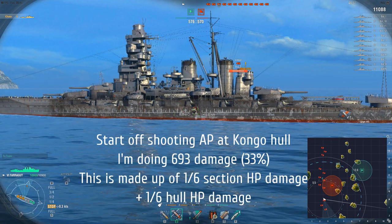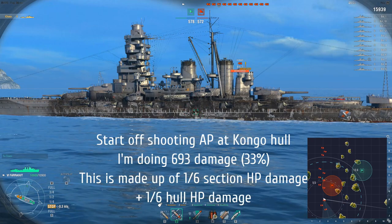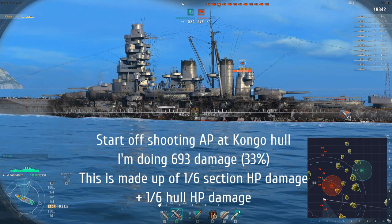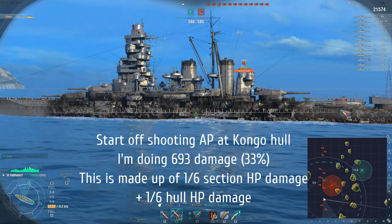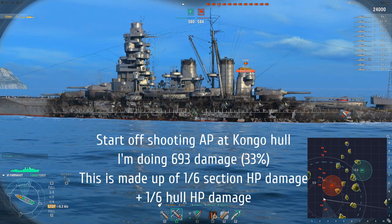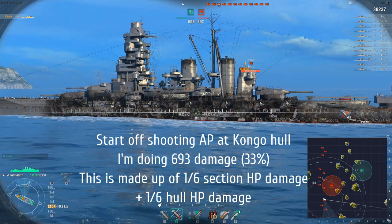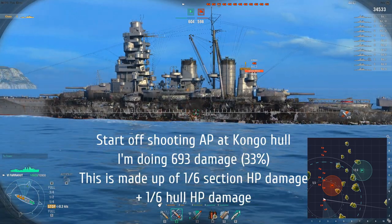As I continue to shoot AP at the hull of the Kongo, you'll notice it goes from a clean color and starts to look more and more charred. Eventually I'll reach a point where it's nicely charred and my damage drops from 693 per shell down to 347. That happens because I've officially drained the section HP of this particular section of the ship. The only remaining damage is now to the hull HP. That's why I go from roughly 33% to around 16.5% — roughly 1/6 — the other 1/6 damage being done. As I continue to shoot, I'll drain that hull HP completely and that area will have reached its damage saturation point.